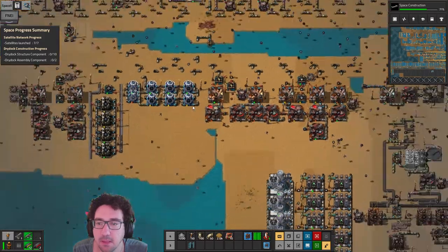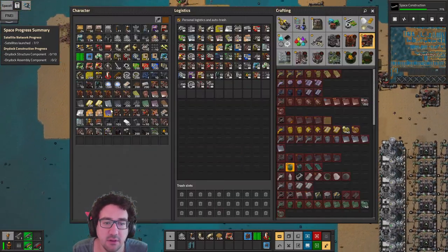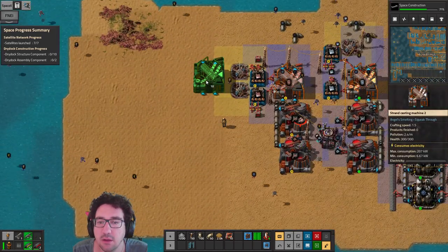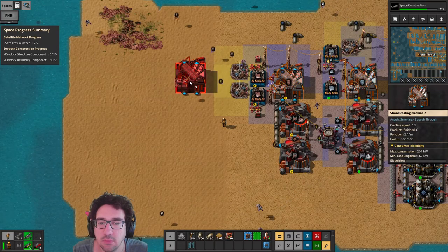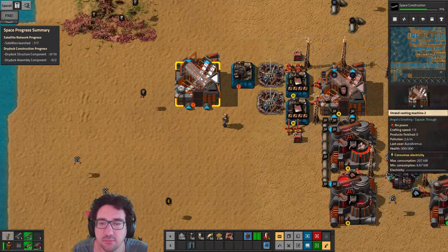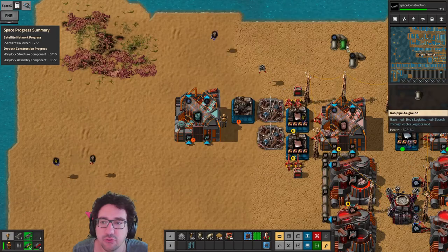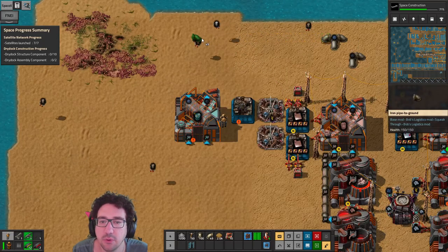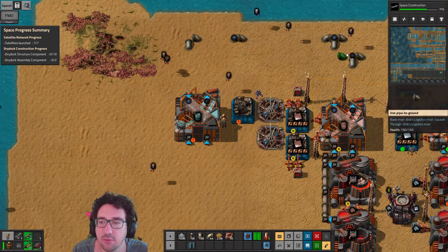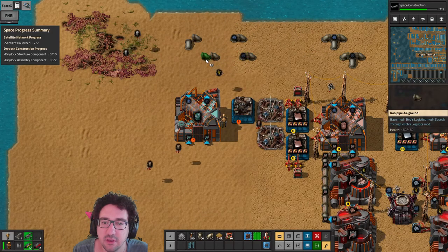We'll just set it up somewhere here — this seems fine. Strength casting machine, we fit an assembler — excellent. You're going to be doing nickel sheet rolls. We'll bring in some coolant up here like this, and get the used coolant out.